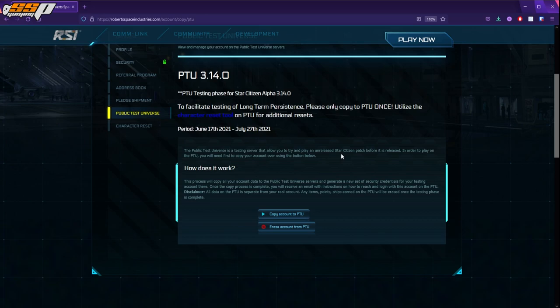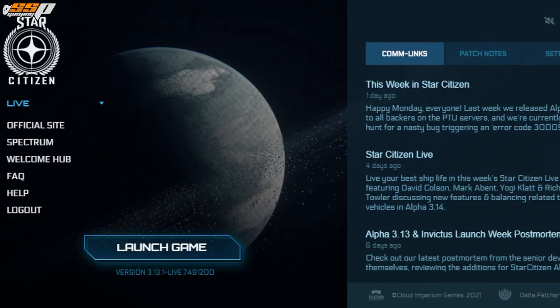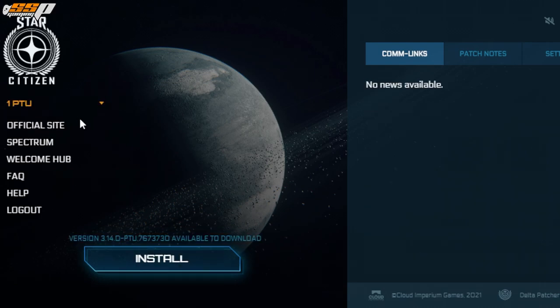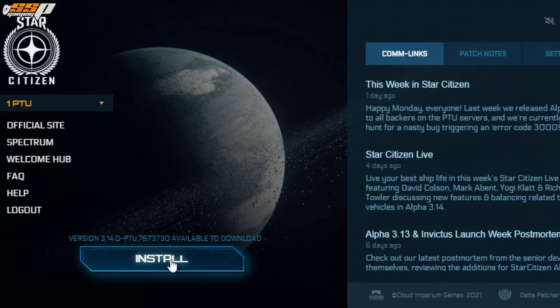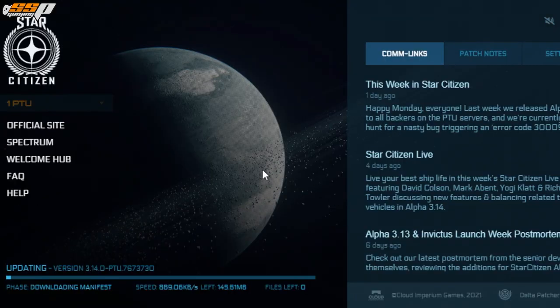Once your account is copied, you'll need to go and download the PTU in the launcher. Open your launcher and make sure you're logged in. Then from the drop-down menu, switch from Live to PTU and click on the Install button. Go ahead and agree, and once the PTU is installed and updated, you'll be good to go.